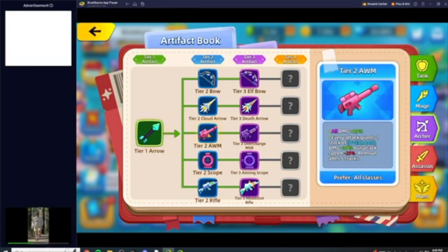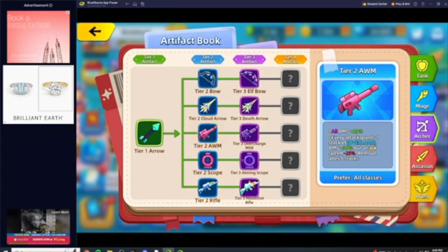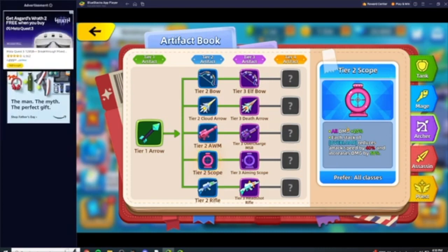I suggest you get AWM first, though sometimes the game won't roll you what you want. The reason for AWM is that you get Overlord stacks — with Overlord stacks you get increased damage by 30%, but you lose attack speed. Don't worry about that because what I'm showing you will negate the attack speed loss. It doesn't matter if you have tier three or four; as long as you have tier two you'll get the Overlord stacks.